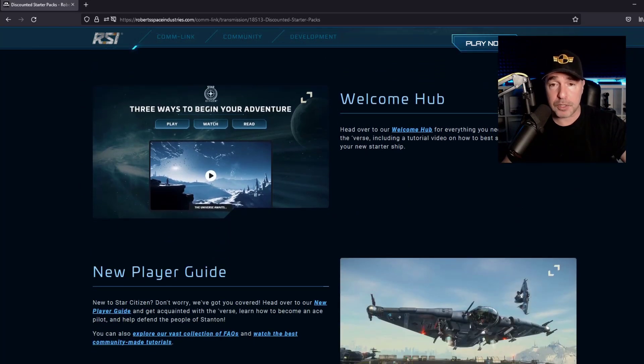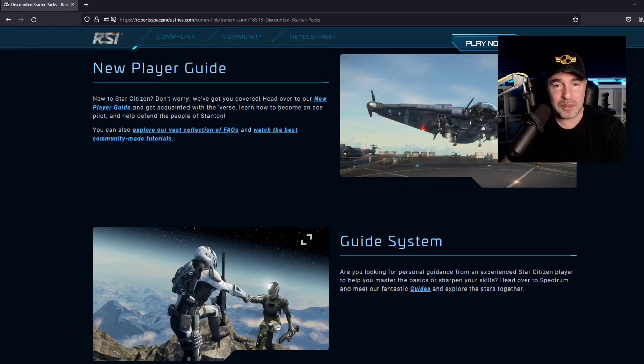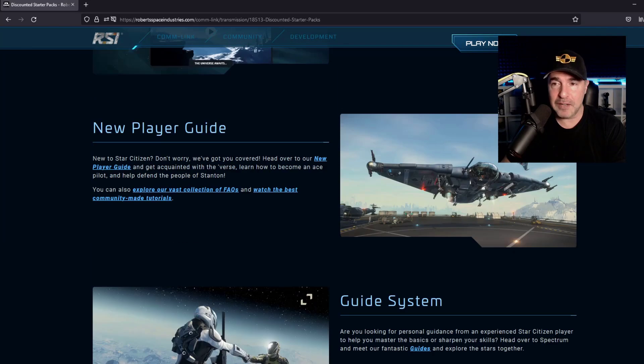The Welcome Hub is very important. If you are new and have no clue how to play Star Citizen, go to the Welcome Hub — people will help and guide you through the game. There's no tutorial, so you have no idea what the buttons do, and there are a lot of buttons to learn. There is also a new player guide system with actual people who want to guide you through the game. You can hook up with someone — it's like a Tinder for space games. They'll actually guide you through and show you what to do. Very useful, definitely take advantage of it.